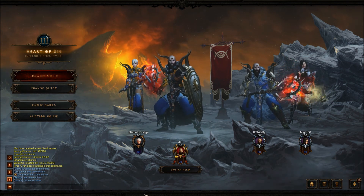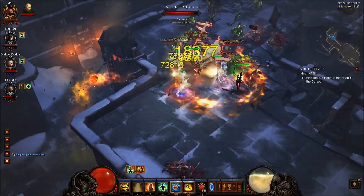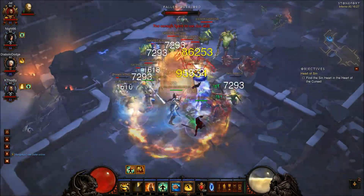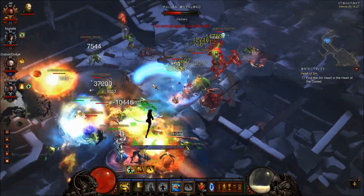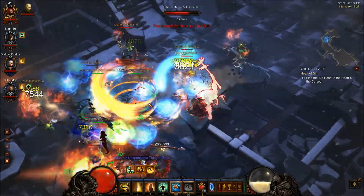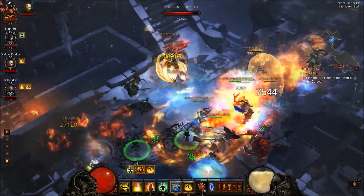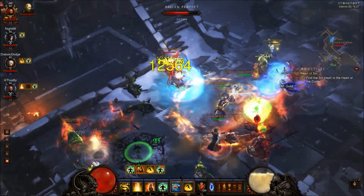The way this build works — the first skill being Way of 100 Fists with Fists of Fury. Every time I'm attacking anyone around me, they take 100% additional damage over a set amount of time. That damage is also applied to my friends when they attack them. So I'm already giving them a damage boost every time they're attacking the same person as I am.